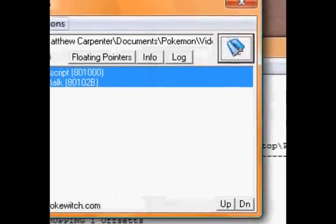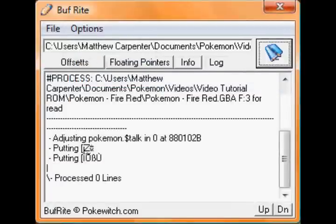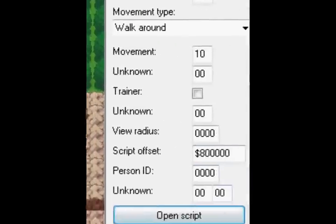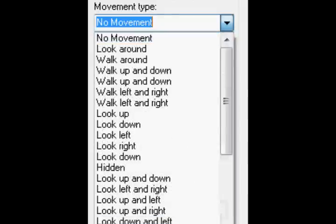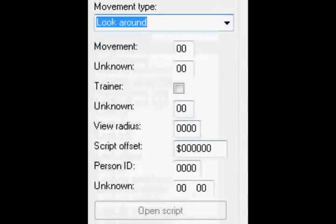Copy, sign file, burn, done. Get your Advanced Map up, new sprite. Here he comes - let's put this guy here. He's going to be one of many sprites. Let's set his movement to look around.